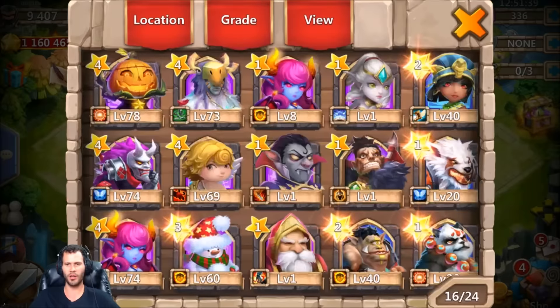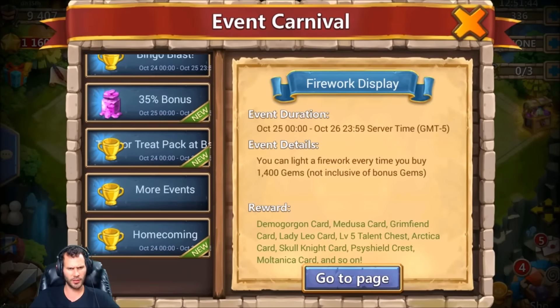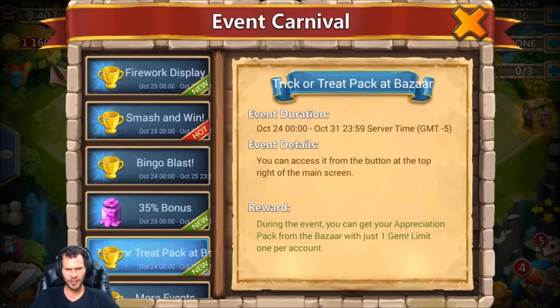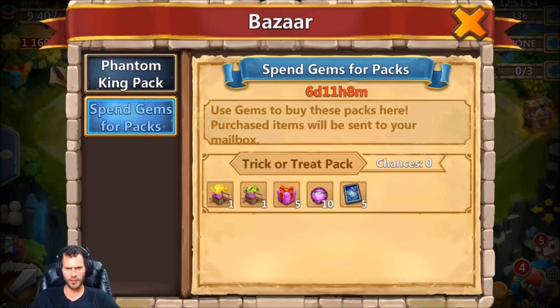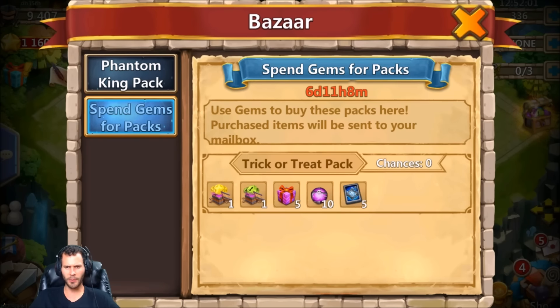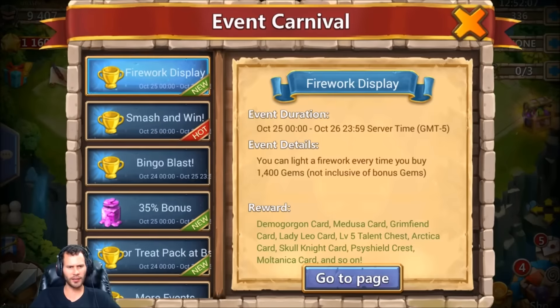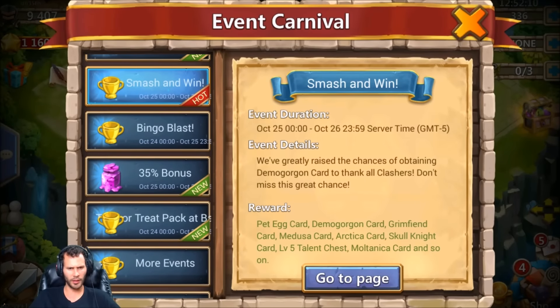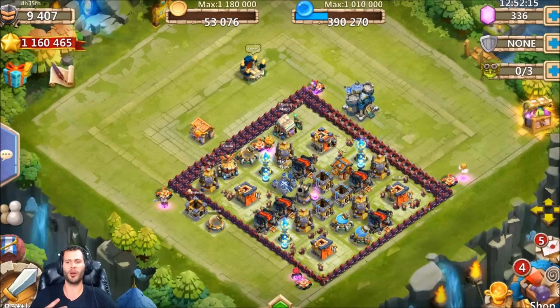Wait, I think today is Uncover the Treasure - nope, dang. What is this Trixie Trick-or-Treat pack at the Bazaar? Let's check it out - spend gems for packs. He already used the gems, so we don't have any events available. Alright guys, well I am out of here, hope y'all enjoyed the video - peace out fellas!